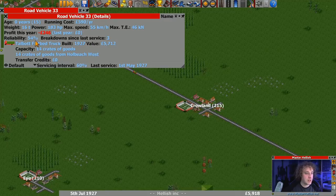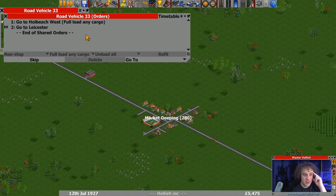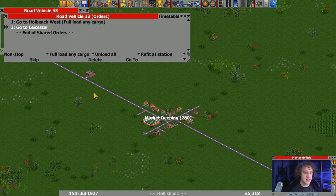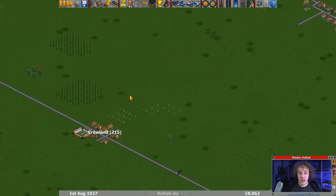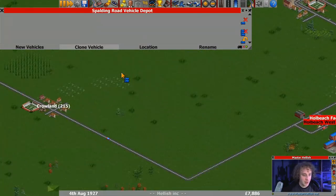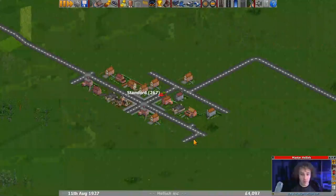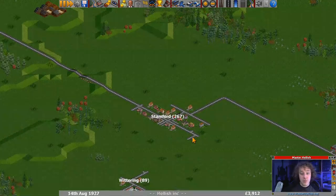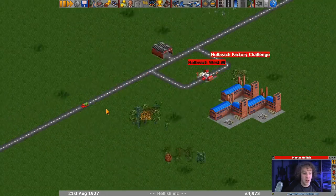That truck has broken down - it's at 53% reliability already. Might force it to service before it gets to Leicester. Go into Market Deepin - service there. It won't let me skip to service at the road depot. How bizarre - oh well never mind. We've got enough money for another goods truck. The goods are coming out in different colours: we've got blue goods last time, green goods here. I don't know what would be in the green goods - maybe it's camouflage gear.